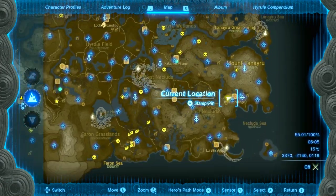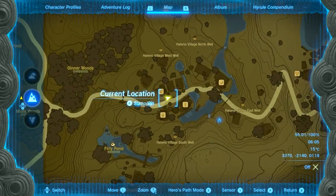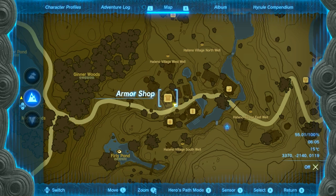So, Heteno Village is located right over here. As I slowly zoom in, we're going to this exact location right over here, and we'll find this little armor shop over here. But this building isn't complete until after you've done a very specific quest.